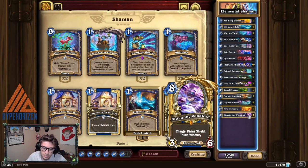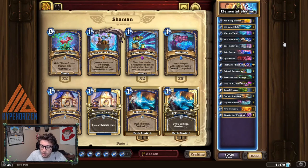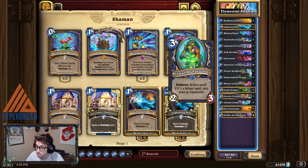Along with Al'Akir the Windlord, which is six more damage and a pretty sticky minion on the board. Overall, I think this deck is pretty strong. I don't think it's as strong as Face Hunter — it's a slightly worse version — but you can definitely run it if you like Shaman, and there are certain situations where it'll shine more than Face Hunter. Actually, in the matchup against Face Hunter, this deck is favored because of the lifesteal and the extra minions you get on the board.